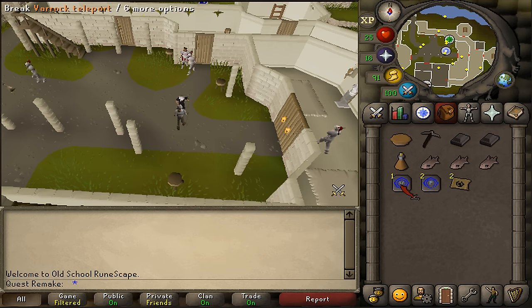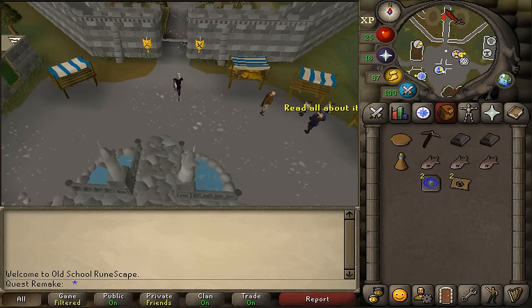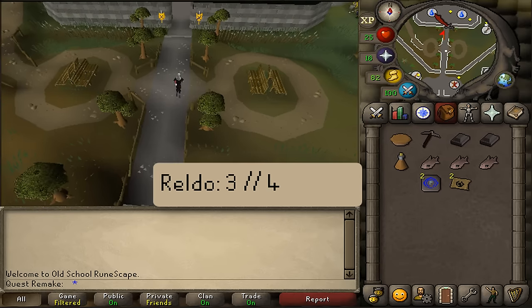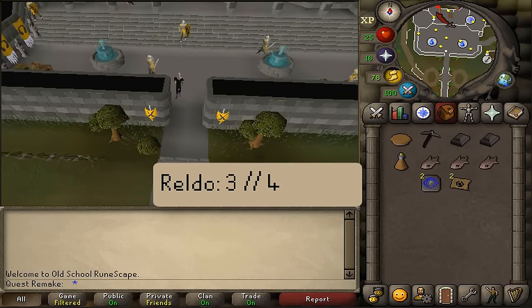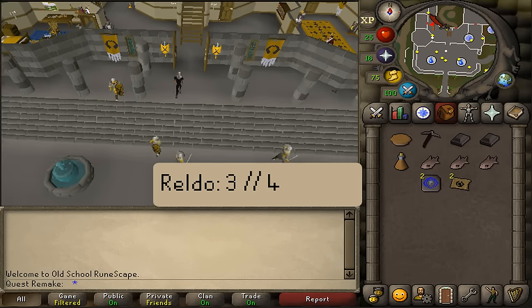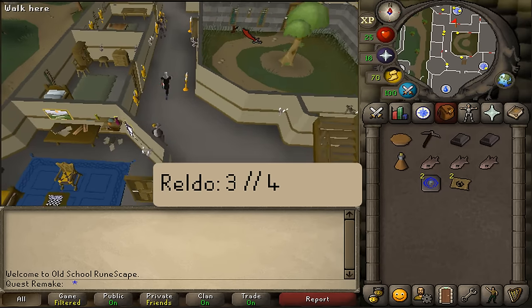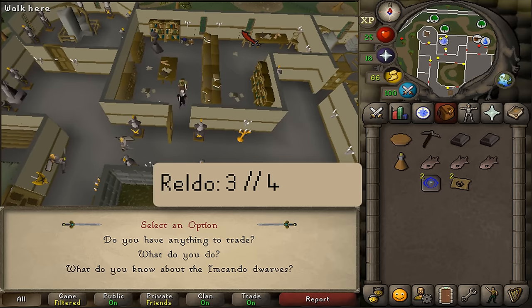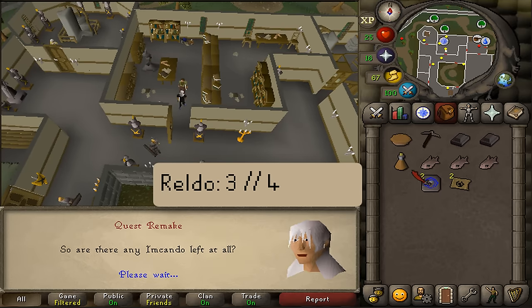Next, teleport to Varrock and run north into the castle. Go to the library to talk to Reldo and select option 4 — or option 3, depending on how much your account has progressed.